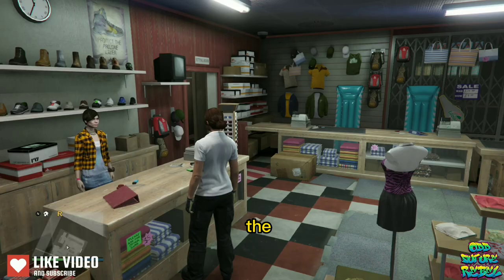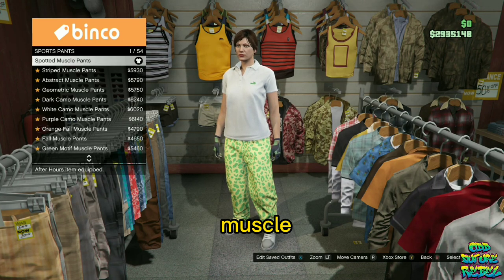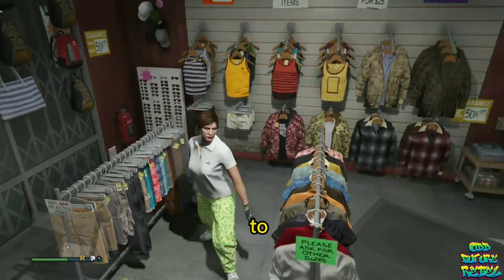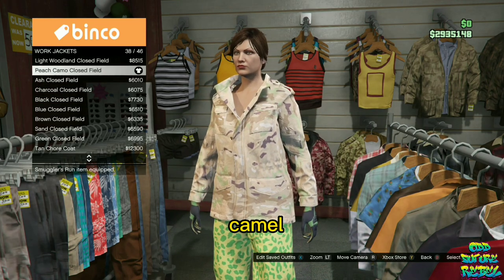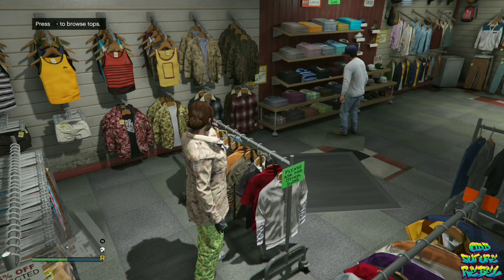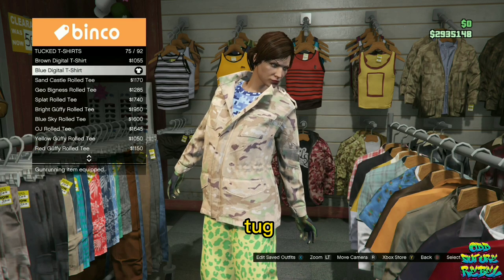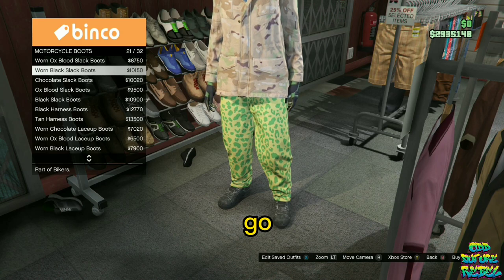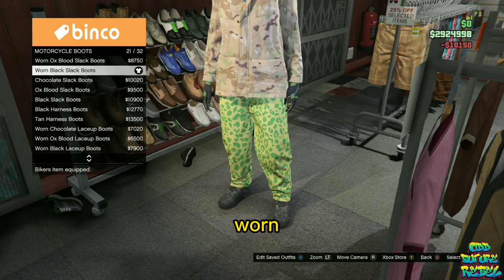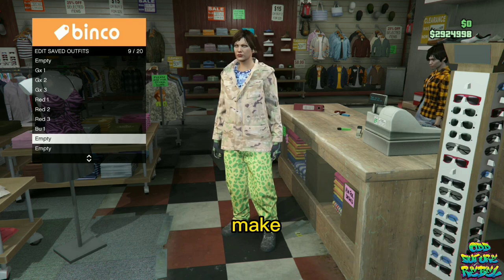Make your way over to the pants section, go over to the sport pants, and purchase the spotted muscle pants. Head over to the top section, go over to the work jackets, and purchase the peach camo clothes filled. Stay at the top section and find the blue digital t-shirt on tuck t-shirts and buy it. Go over to the shoe section, go over to the motorcycle boots, and buy the worn black slack boots. Go over to the front counter and save this as an outfit on slot number nine, named Blue Two.